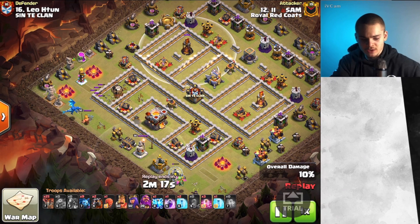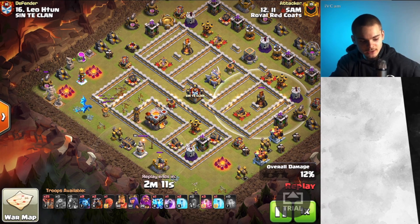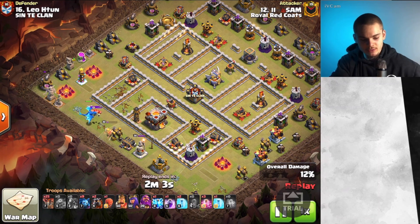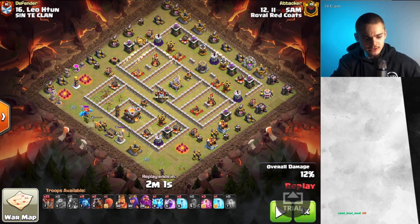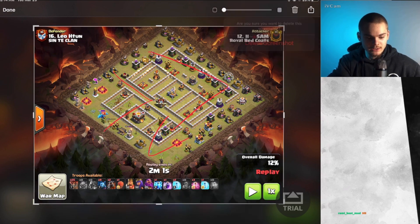The single Inferno Towers aren't very dangerous to your Lalo — if those were multis, this attack probably wouldn't have gone so well. Then we have the E-Drag to kind of replace the Sui and take down all the stuff right around here, as well as that Wizard Tower, taking out that chunk of the base. As you can see, this part of the base here was taken out, and then we can send in our Lalo something like that.